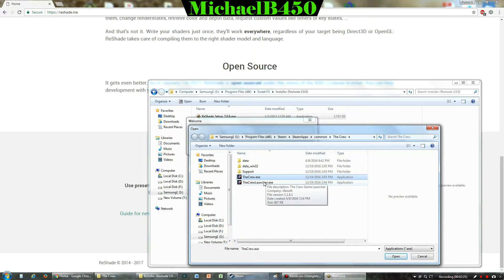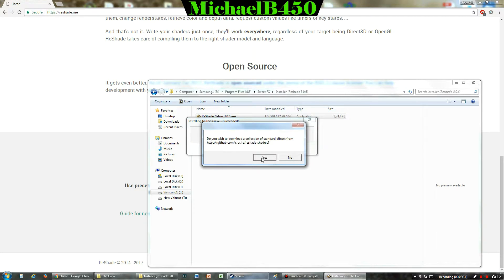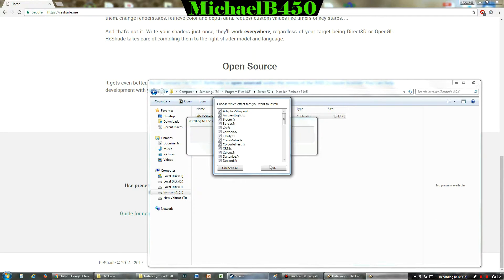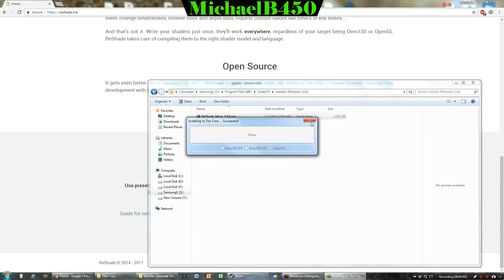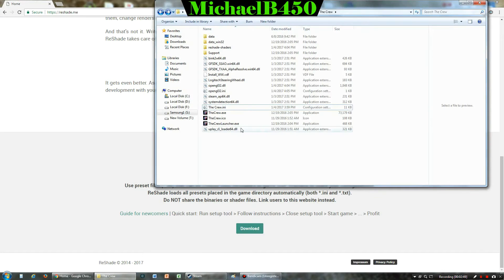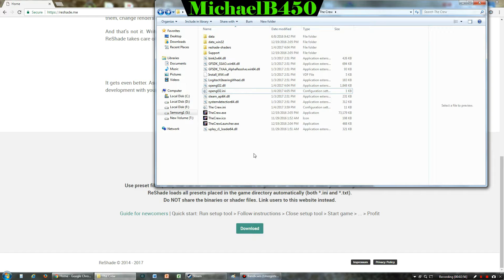In this case, it's going to install to The Crew — and use the game executable, not the launcher. I recommend using OpenGL. Then you have to say yes to download a whole bunch of effects for Reshade to work properly. Download them all; I recommend keeping all of them checked because you never know what you'll want to use. Once that's done, it's fully installed — just the shaders folder and two files in the game directory, and that's all it takes for Reshade to work.